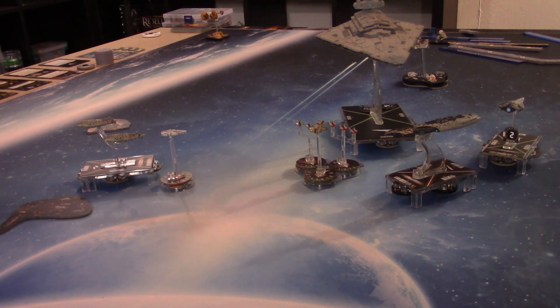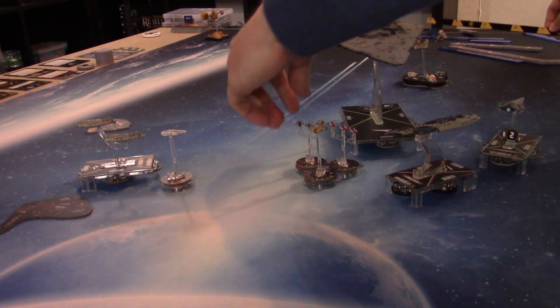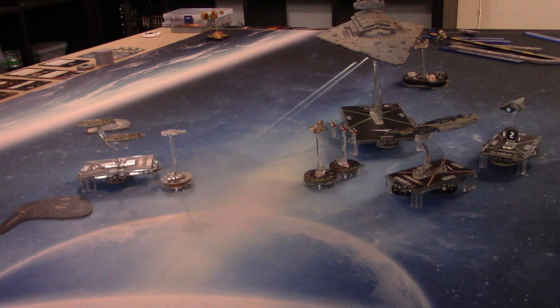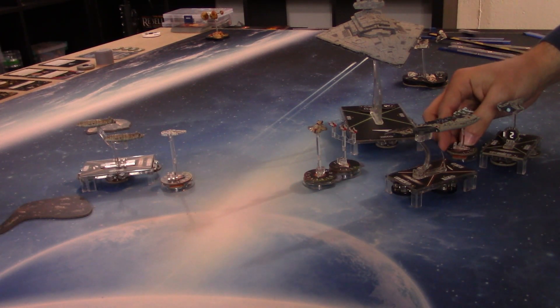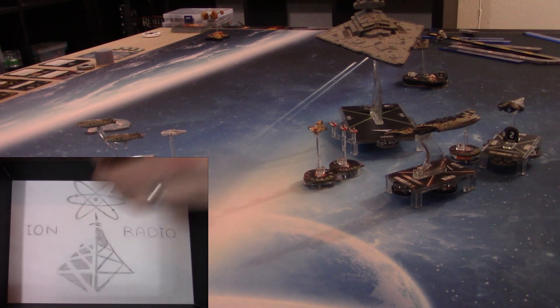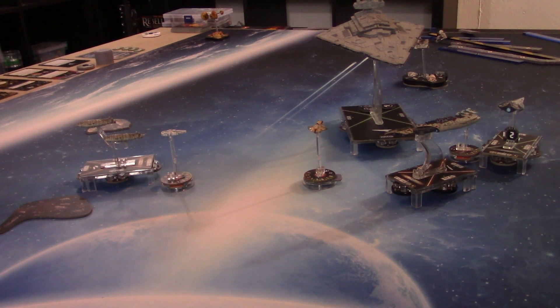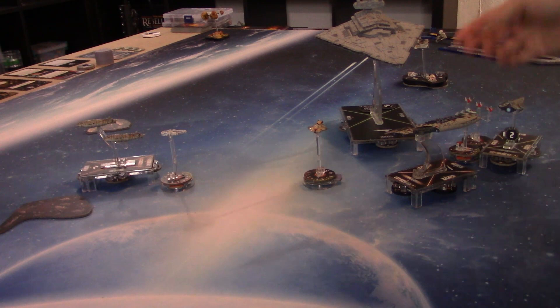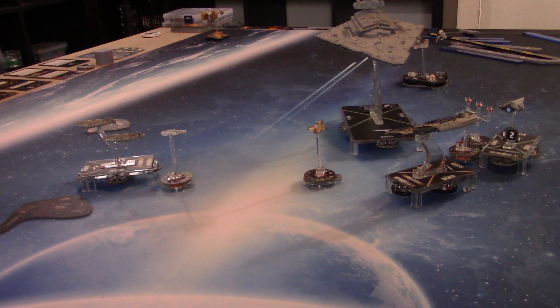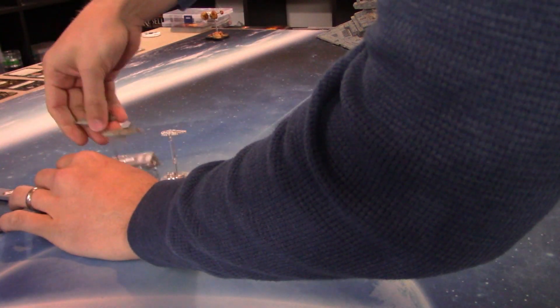Moving the damaged tokens over. The Raider is currently at speed three, parking in John's front arc. Activating John's distant transport — it has a Squadron command and activates both A-Wings at long range. First A-Wing flies in and attacks with a black die — some damage. Second A-Wing moves and attacks into the ISD's side — forced to reroll, still a hit. Transport moves at speed two and survives.